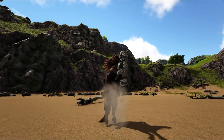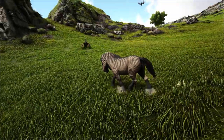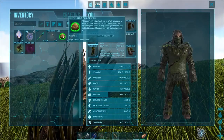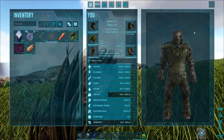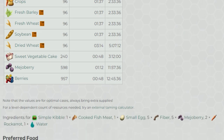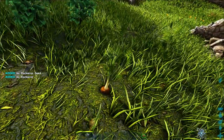The Equus: a surprisingly underutilised creature, but this trusty steed has many uses for early to mid game survivors. It's a passive tame, requiring you to put your chosen food in the last slot of your hotbar and sneak up behind them. Its preferred food is simple kibble, or hay, or rock carrot, which is just as effective.